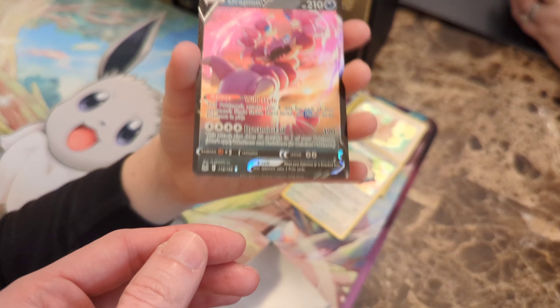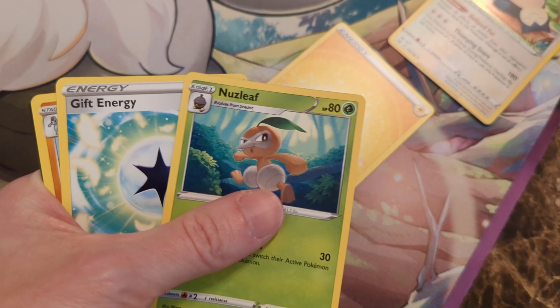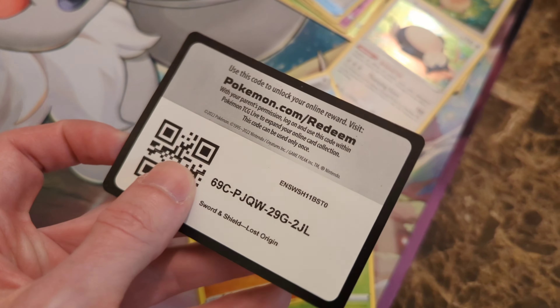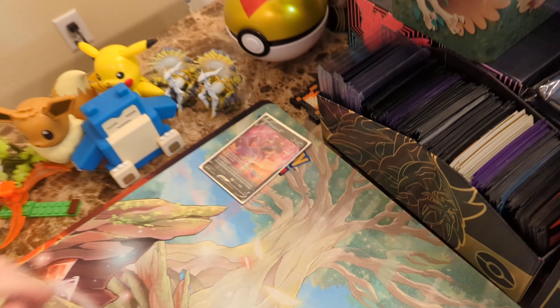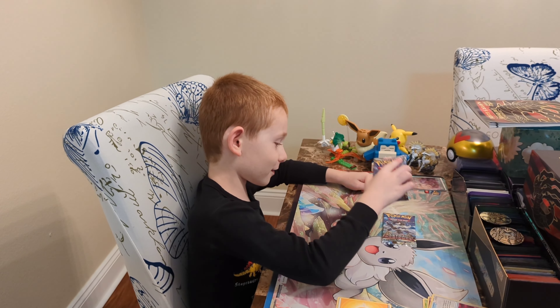You get the other cards? Yes. Perfect. I'll do the rest of them. You sleeve it up. We've got an energy. Nuzzleaf. Another gift energy. Machoke staring out at the world. And a delicious Lost Origin code card. So there we go. Our first hit of the night. I just wanted one new item. And there we have it. So Wyatt, it looks like I won that pack battle.